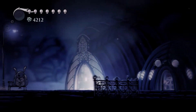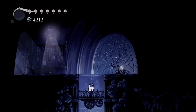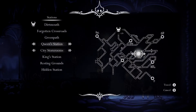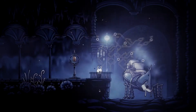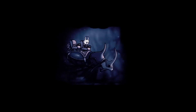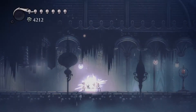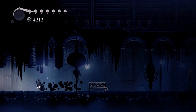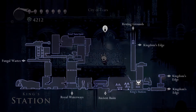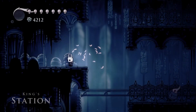Before we do that, we might as well head to Crystal Peak and get something there that we can grab more easily now that we have the Monarch Wings. But there is a boss fight in Crystal Peak, so it would make sense to me to go and upgrade my nail before we do that, so that we have more damage. So I'm going to go to the Nailsmith, and then we'll head on over to Crystal Peak.